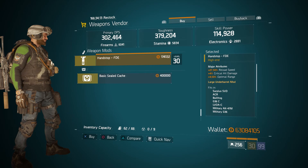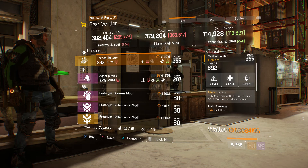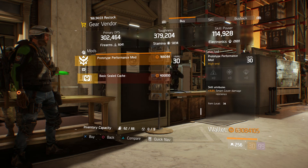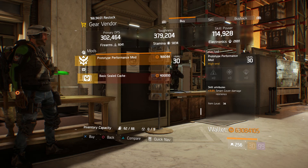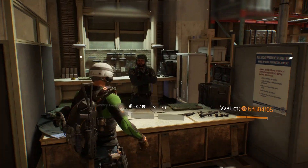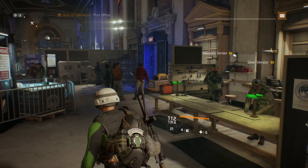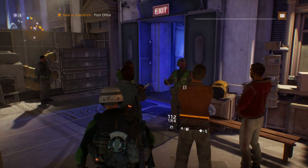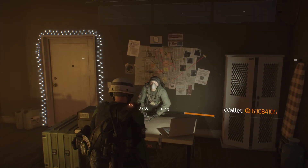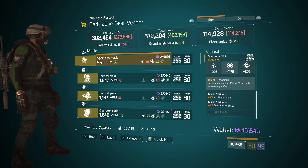Moving on to the front two vendors: for the Weapon Vendor, we have an SRSA1 with Meticulous, Skilled, and Harmful. For the mod, they have a Hand Stop. For the Gear Vendor, we have a Tactical Holster with Nimble as well, plus 6% Skill Haste. And a Prototype Performance Mod with plus 3% Smart Cover Damage Resilience — pretty decent there too. Don't forget the Reward Claim Vendor is over here at the front, so if you have any skins, go ahead and claim them right there.